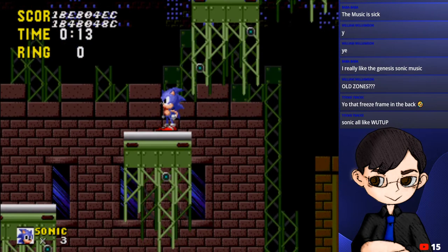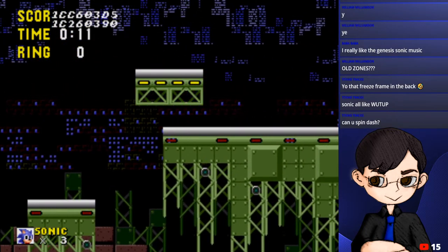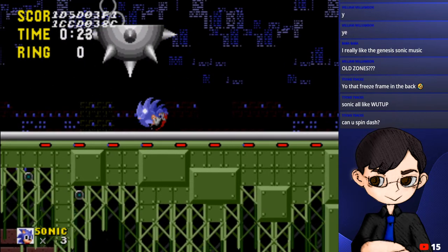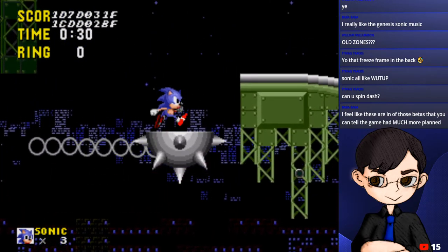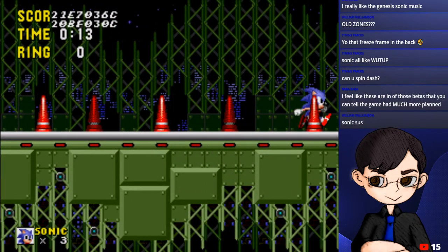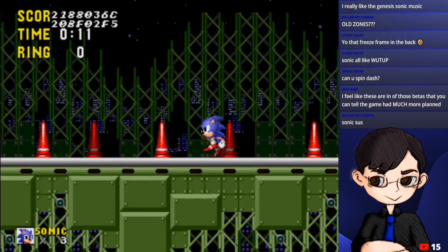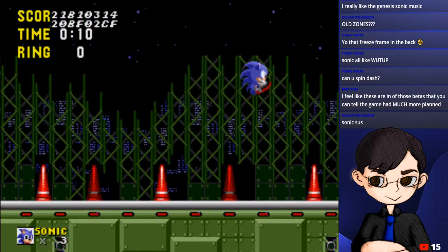A lot of objects that are supposed to help you get up are not actually loaded yet since it's only a prototype. There's a spike trap up there - let's see if we can get past it. Looks like that was actually a proper path. Dead end - this is actually the ending of the level. There's no actual finish here - they completely didn't even bother putting a level complete sign.